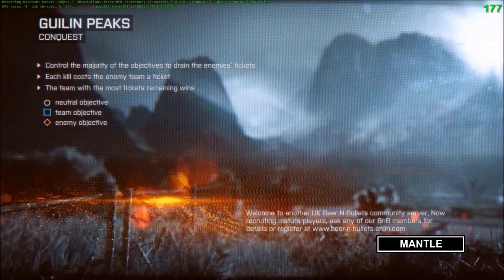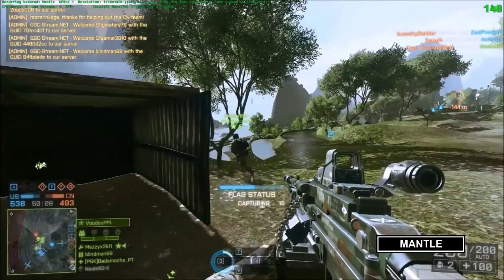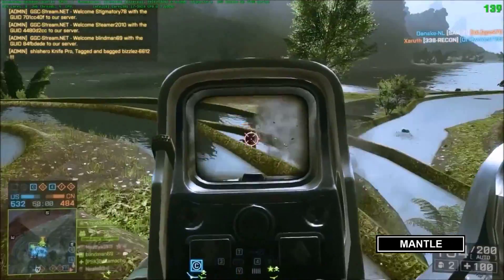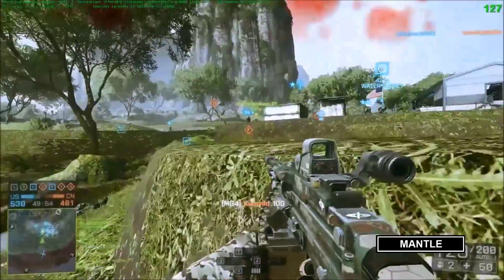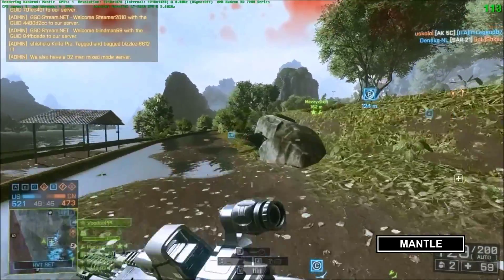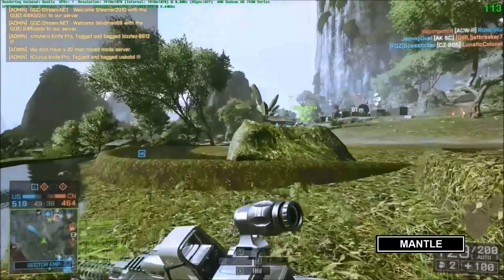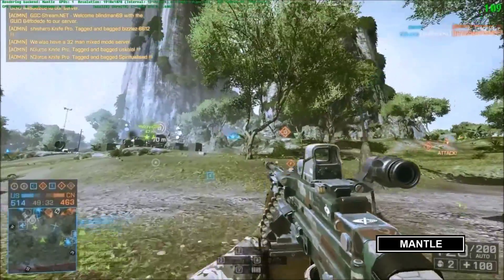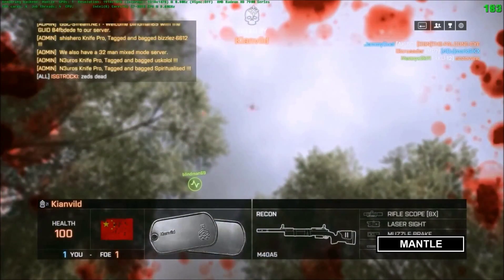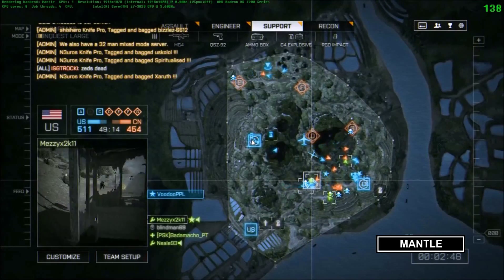We're back on Guilin Peaks — it's exactly the same map, the same game, playing on the same side against the same people, so everything should be identical. This server has a ping of 13, so there shouldn't be any server issues. This is as close to identical conditions as possible in Battlefield multiplayer. The information in the top left is the same, except this time it says rendering back-end: Mantle. Strangely, the resolution has changed to 1918 by 1078 instead of 1920 by 1080 — I'm not sure what causes that.